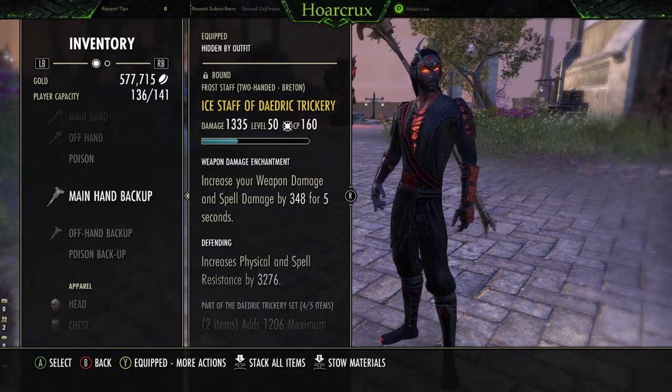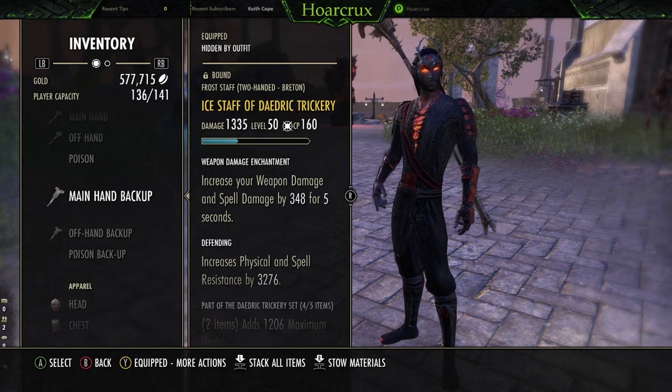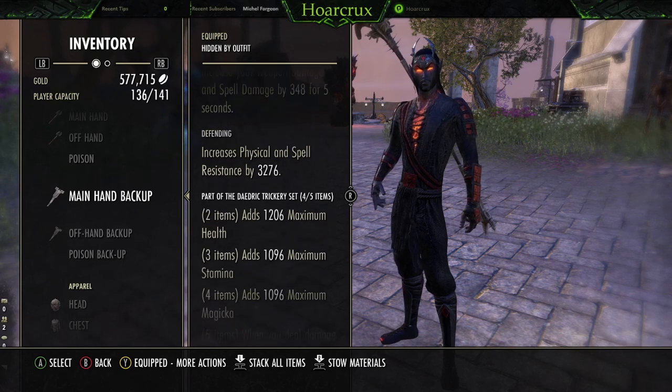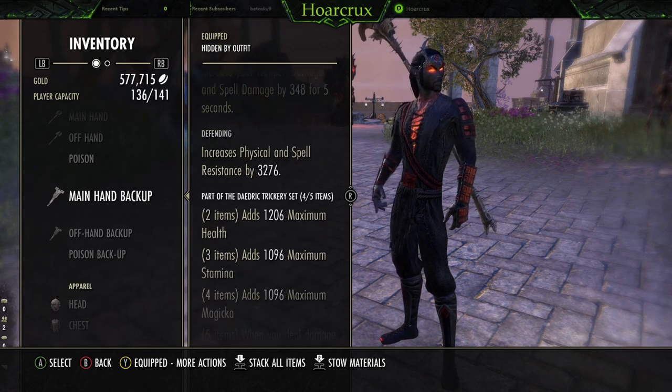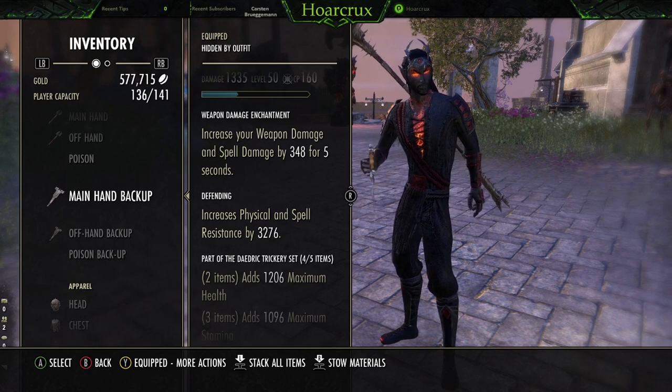Running on the back bar: Daedric Trickery. We do have an Ice Staff with a Weapon Damage Enchantment. This is just to keep our Weapon Spell Damage as high as possible, because the higher Spell Damage you have, the more damage you do, and also the more healing you do. So it kind of ties into the whole 'best offense is a good defense' thing we're trying to push here. Going Defending - you kind of need it since we're in Light Armor - to get the extra resistances on your back bar. Running a Frost Staff, just for the simple fact that it's easier to proc your Weapon Damage Enchantment on your back bar, and it pretty much has the exact same passives as Sword and Board.